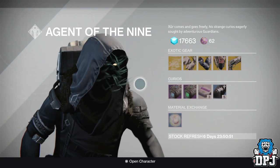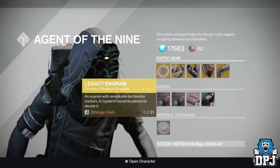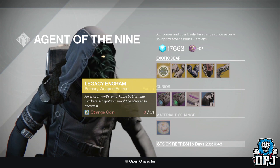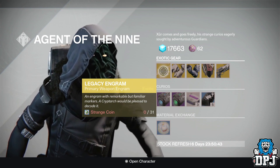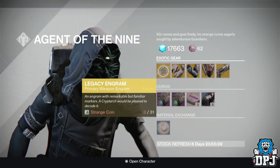We have a Primary Legacy Engram! Don't forget guys, these cost 31 Strange Coins but will only bring Year One weapons, so if you don't need any Year One weapons, don't get these mixed up for exotic engrams that will have new stuff in.